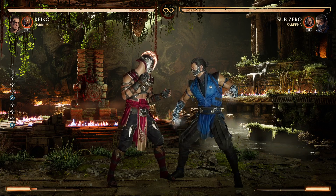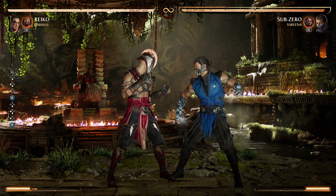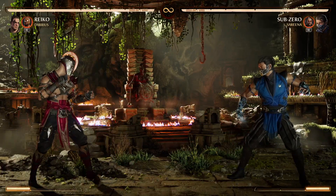What I would recommend is to try to find a punish that will punish both of these, so that you don't have to guess which one he's doing given the pushback concerns. The other big thing is what's punishable in his strings.